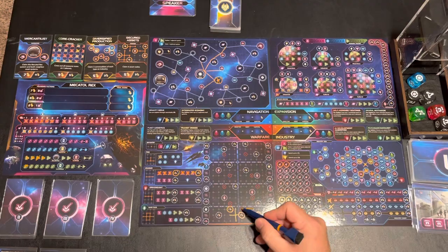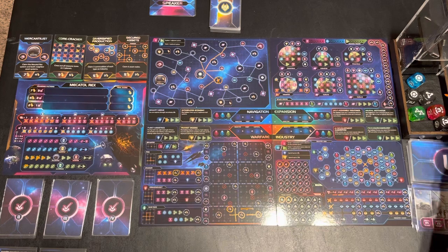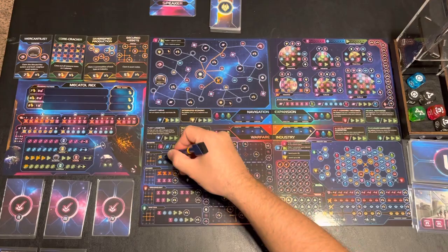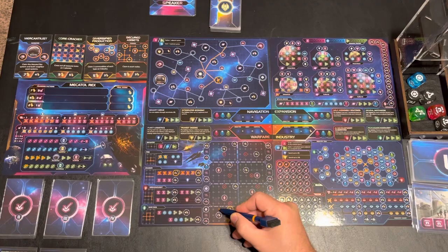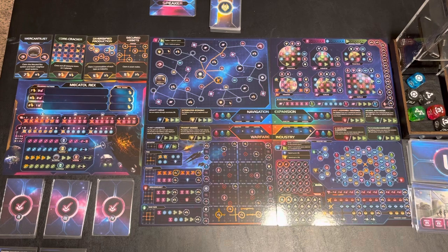Now my strength is 1, 2, 3, 4, 5, 6, 7 — one more than him, which is good. On the other side, I still have a research resource and an influence one. I'm going to use the influence to get a PDS and put that right here, unlocking that victory point for myself. This side is now 1 through 9 — very strong, no problems. I need to spend a green one, and I'm going to cross off this infantry ability: deploy to infantry per active sheath, and each infantry must be adjacent to another unit.